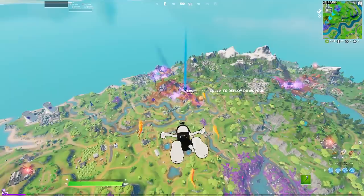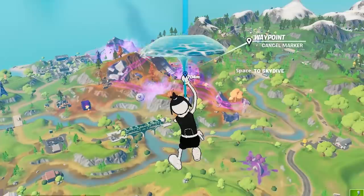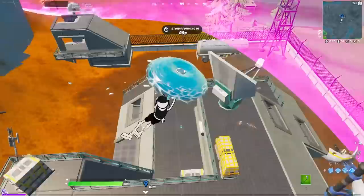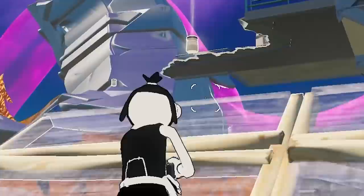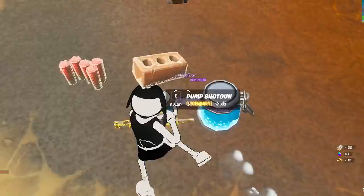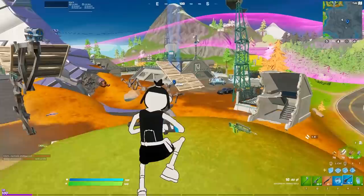There is a ginormous building over here that I need to go check out — look at all of that across this entire vast land. I have no idea what this is or what is going to be here, but there are quite a few Kevin the Cubes. There's a reboot van — I do not understand, there's like nothing here. I got the shotgun! Oh, I just got more rainbow stuff — and check this out! We just got a bunch of rainbow stuff and something amazing. That was like the best chest we could have ever gotten — it was everything we ever needed!